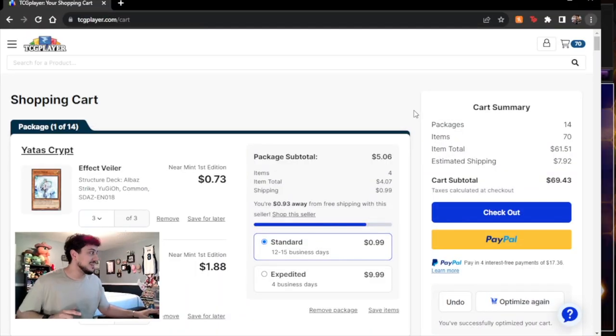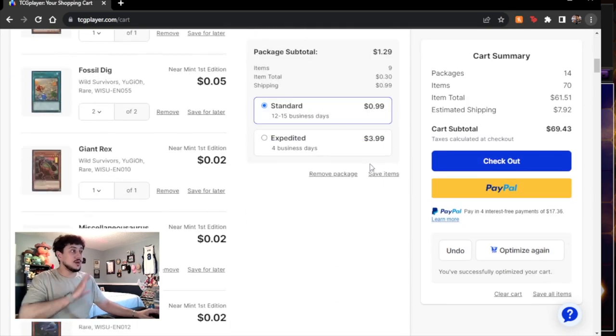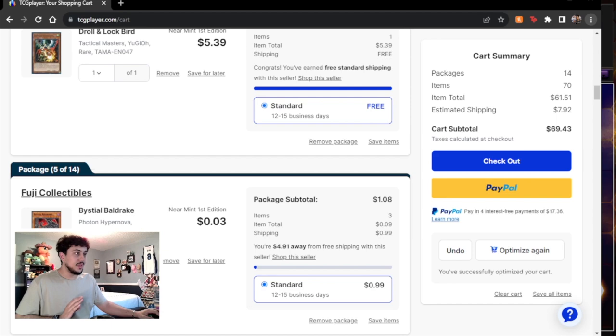I went on TCGplayer and you guys are not going to believe how cheap this entire deck is. Past Spanko here — this budget deck is going to cost you a total of $69.43 with shipping. Less than 70 dollars to build a main deck, an extra deck, and a side deck including shipping. There are 70 items total: 40 cards in the main deck, 15 in the extra deck, and 15 in the side deck. That's some quick maths.